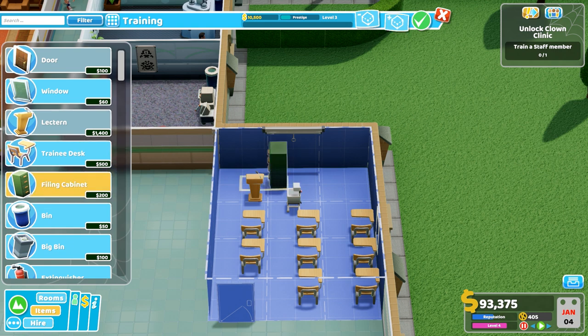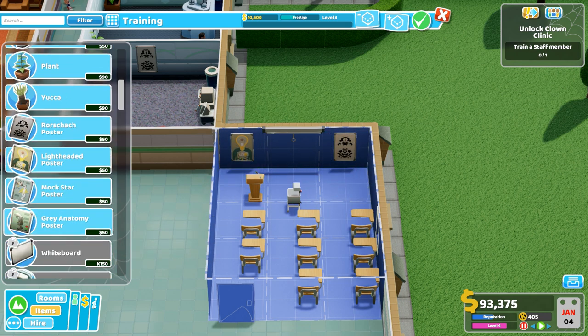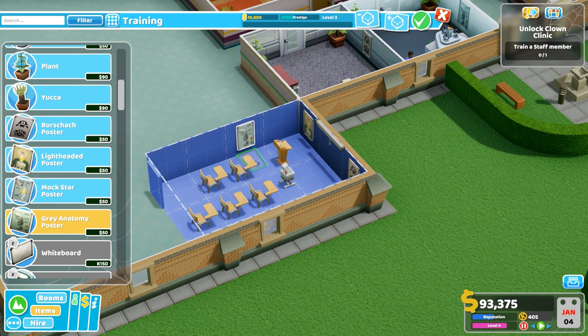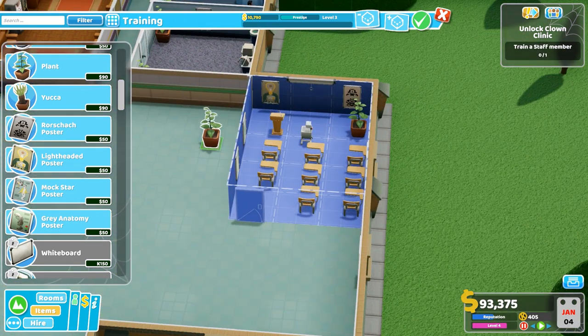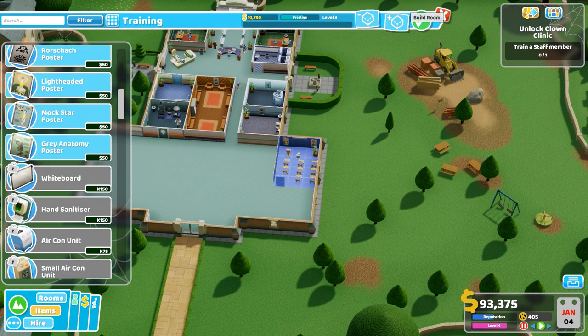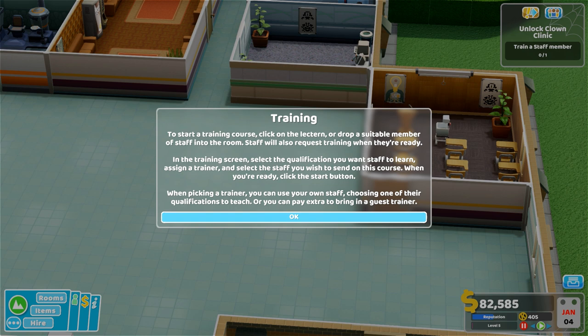I can't add a window. What else can we add? A couple of posters here and there makes most sense. Maybe a plant or two up in this corner — perfect. There's a whiteboard I could unlock but not just yet.